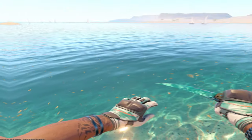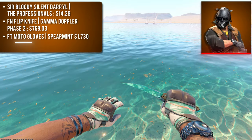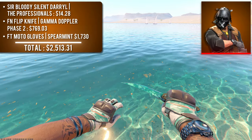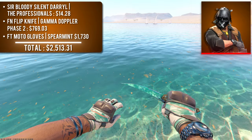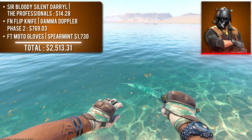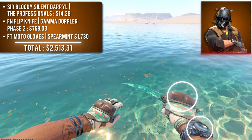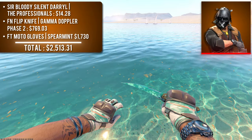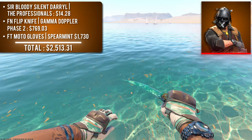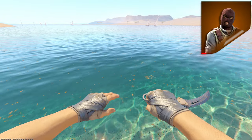The final watch agent is Sir Bloody Silent Daryl with field-tested Moto Gloves Spearmint and a factory new Flipknife Gamma Doppler Phase 2. This might be my absolute favorite combo on the list. The teal green on the knife matches perfectly with the gloves, the silver watch matches the gray glove accents, and — my favorite detail — the watch hands are the exact same teal color as the gloves and knife, making all three pieces match. Unfortunately this stunning combo runs about $2,500.